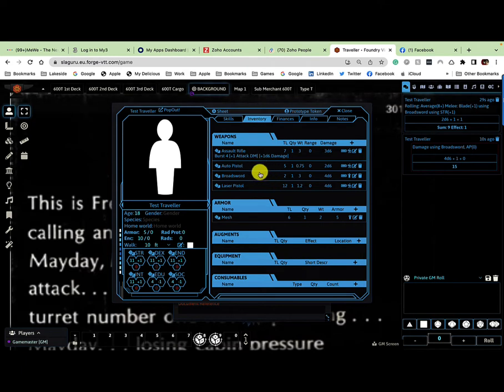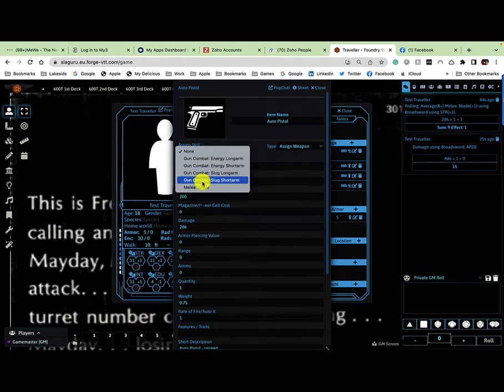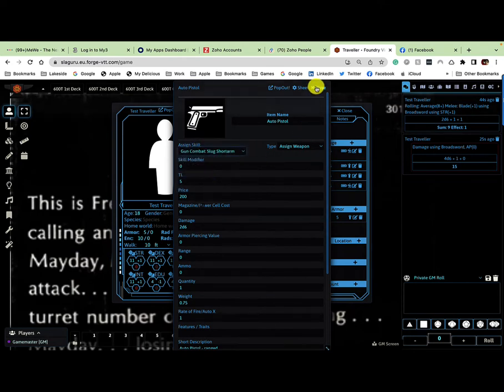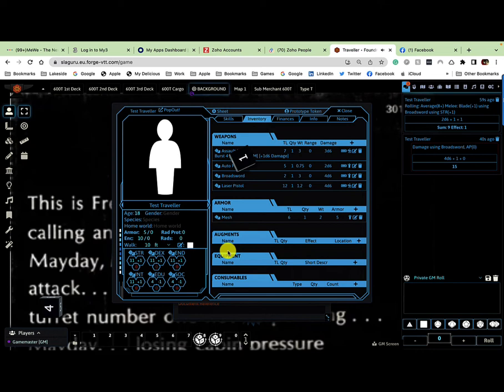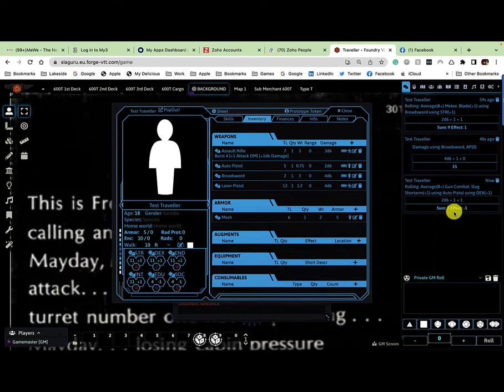That's melee covered. Now for guns — I'll go through the auto pistol, laser pistol, and assault rifle. For the auto pistol, I'll equip it and assign the skill as gun combat slug short arm. I can then make a roll — that's a hit and I can roll damage. The auto pistol gets a modifier, though a roll of eight is needed to hit, so some rolls will miss.